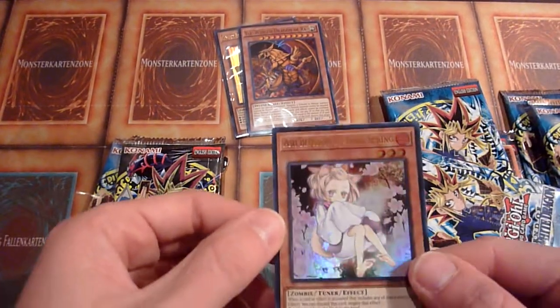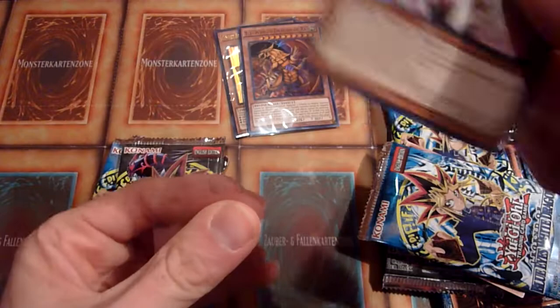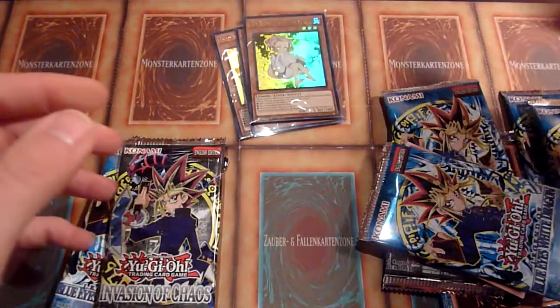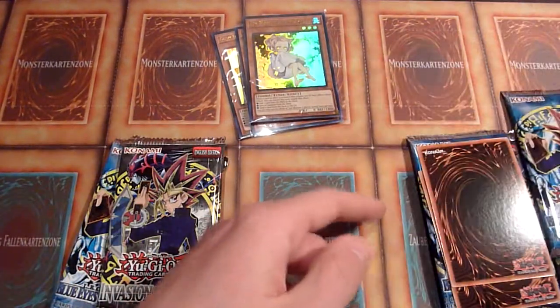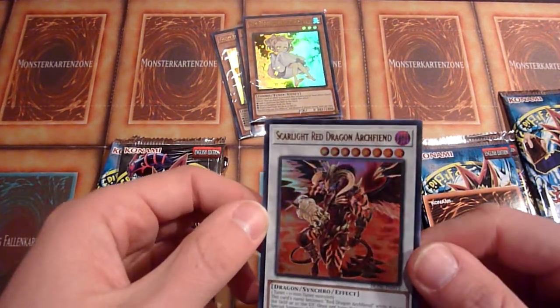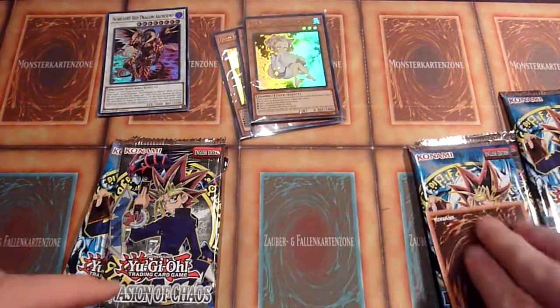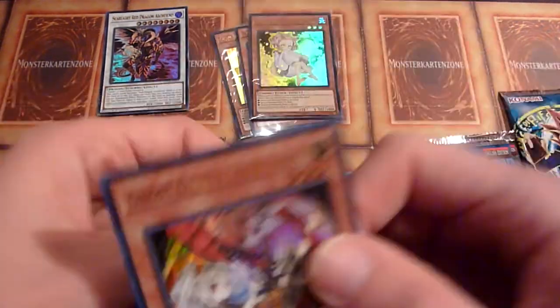Do I even have to open the packs now? Ash Blossom and Joyous Spring. Did I ever say the promo cards were bad? I probably did, but today they are not bad at all. And there are three more left. Scarlight Red Dragon Archfiend — okay, that's nothing too special. Oh, more Hand Traps! Ghost Ogre and Snow Rabbit — not as expensive as Ash Blossom, but still.